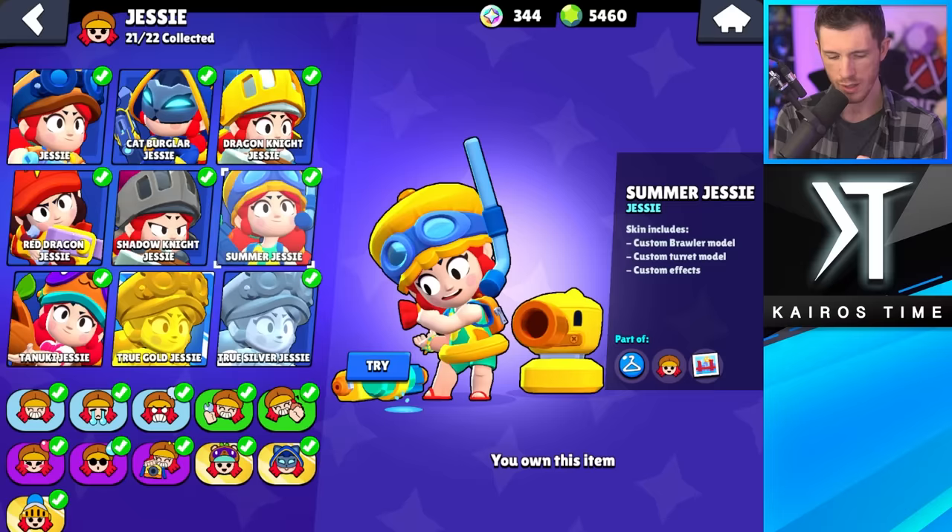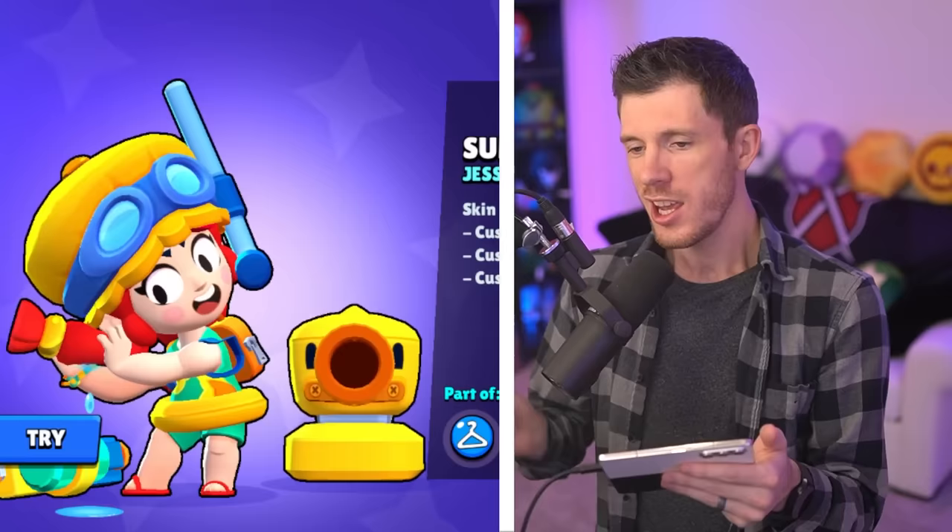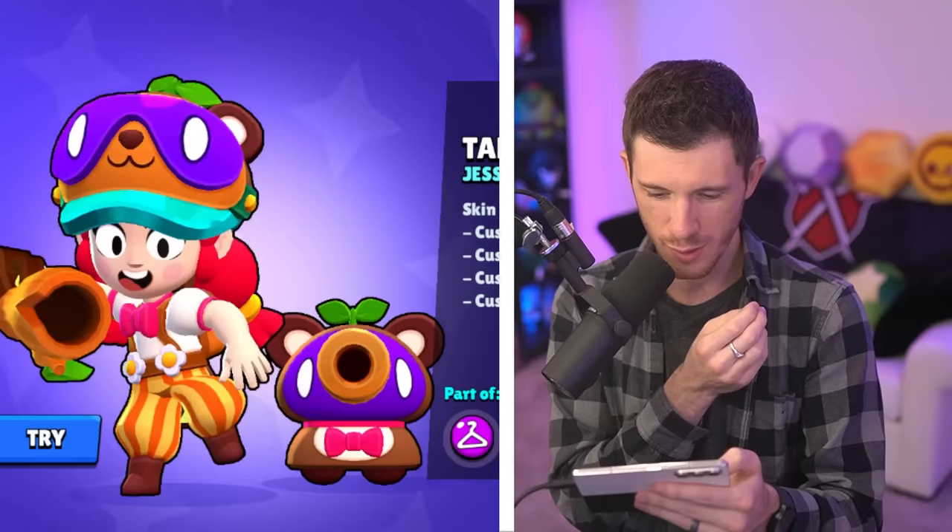Okay, next we got Jessie. This is a hard one — they all recently got remodeled so they all look really fantastic. I'm going to go with Red Dragon Jessie as my least favorite. You really can't go wrong with Summer Jessie — really great value skin. But I think I'm going to go with Tanooki Jessie as my favorite Jessie skin.